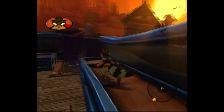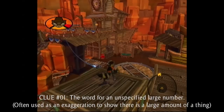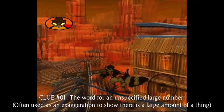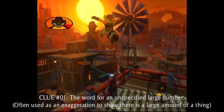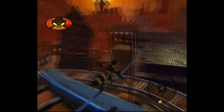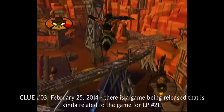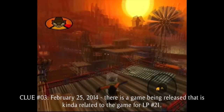Let's get to the clues for the next Let's Play. Clue number one is the word for an unspecified large number — a general term for a very large number, but not a specific one. It doesn't actually have a numeric value. Your second clue is the Roman numeral for the number 13. And your third clue is the release date: February 25th, 2014. There's a game that's going to be released and it's somewhat related to this game but somewhat not. If you know what game it is and you're familiar with the series, then you'll understand exactly what I mean.